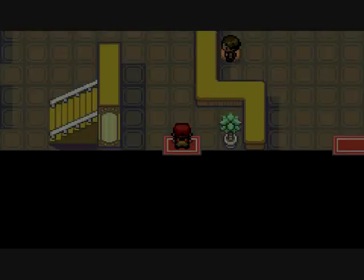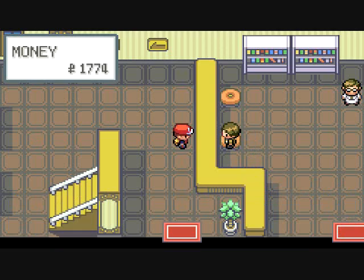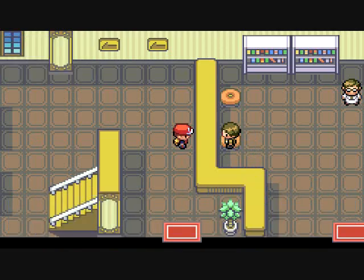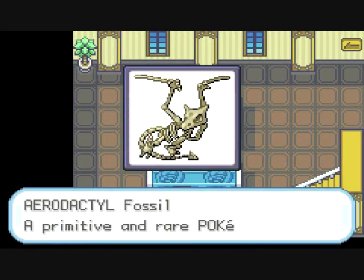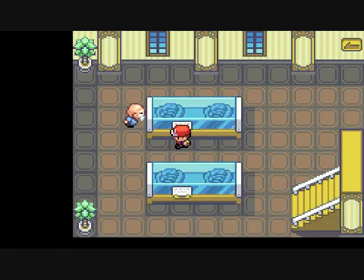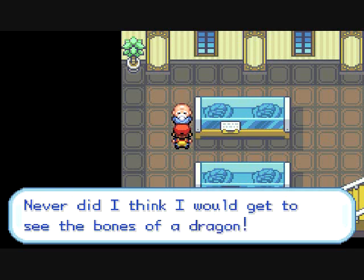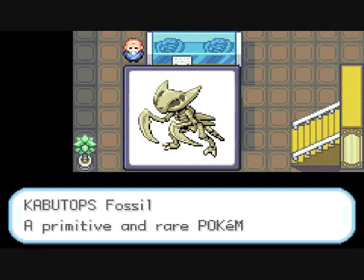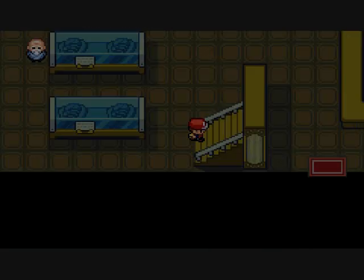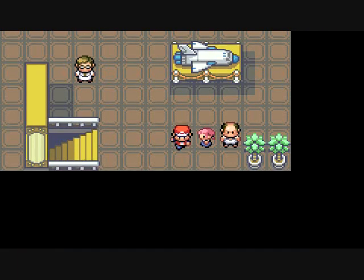Let's go into the museum, guys, because we have to do that — I have to show everything. It's 50 Poke Dollars for a child's ticket. Take my 50 freaking dollars. This is an Aerodactyl Fossil — a primitive and rare Pokemon. And there's a Kabutops Fossil — another primitive and rare Pokemon. Cool. Gotta go upstairs. There's a kid who wants a Pikachu — it's so cute, they asked their daddy to catch one.